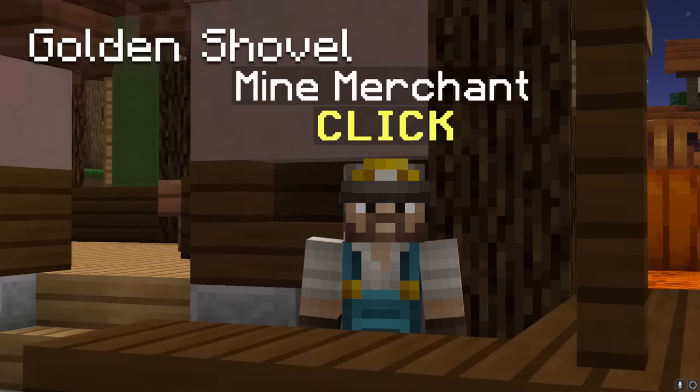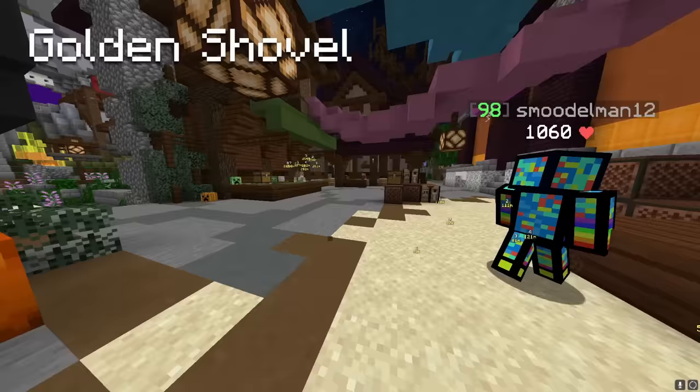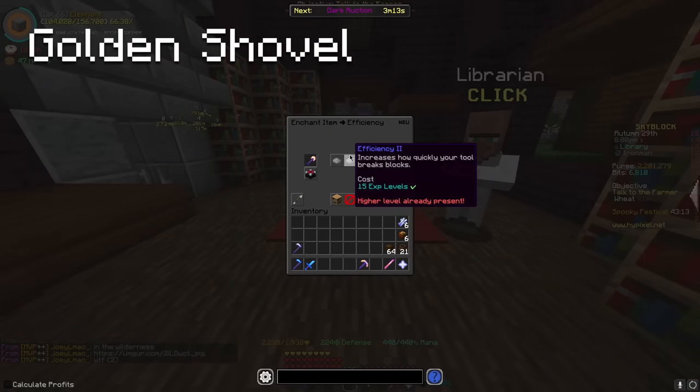After you get the grandma wolf, head over to the mine merchant, buy one gold ingot, head over to the lumberjack, buy two sticks, make a golden shovel, buy some exp bottles, and put efficiency 2 on the golden shovel.